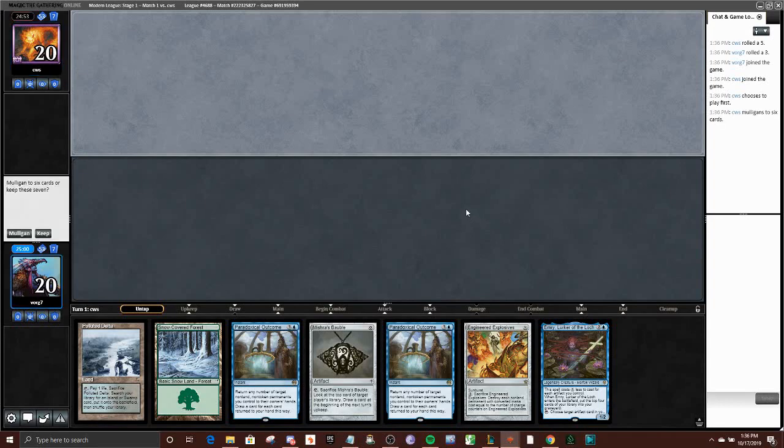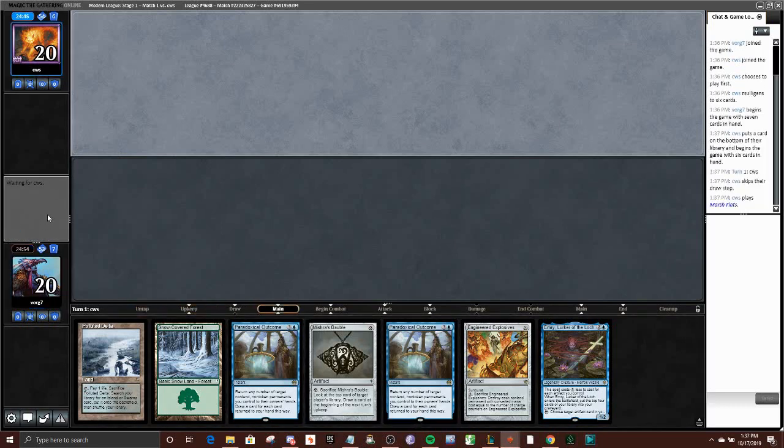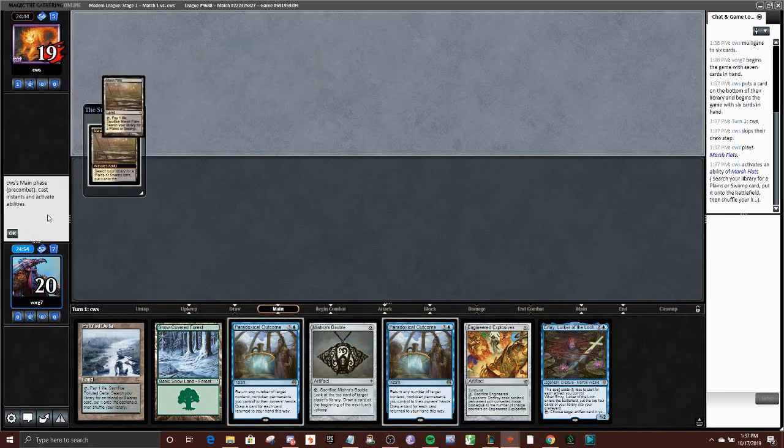Alright, so this hand is a perfectly solid keep — we can turn 1 Emery, and we have 2 P.O.s for when things really get going. Opponent's mulliganing to 6 and we're on the draw, so we'll see how that goes for us.